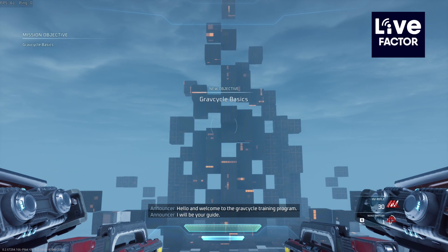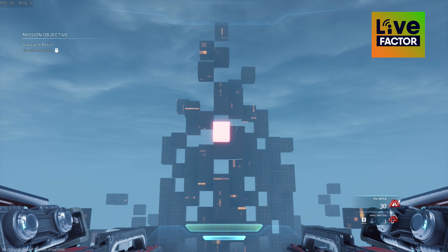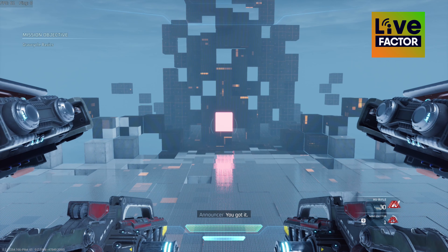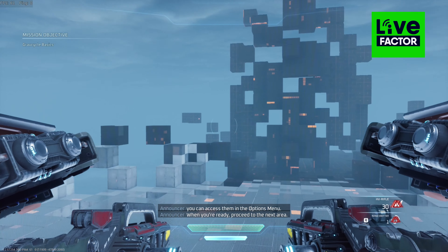Hello and welcome to the Grav Cycle training program. I will be your guide. Let's start simple. Look up at the red light. There we go, and down at the red light. You got it. If you'd like to flip those controls, you can access them in the options menu. When you're ready, proceed to the next area.